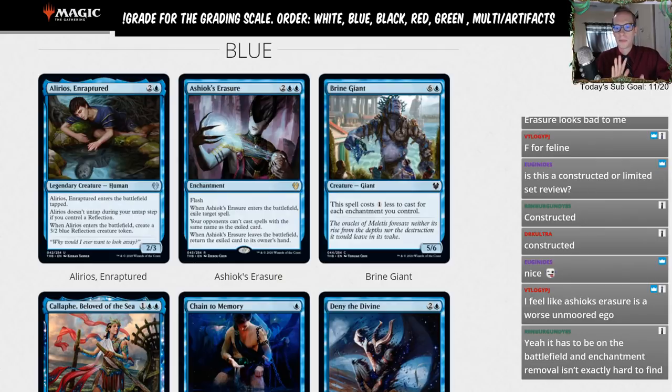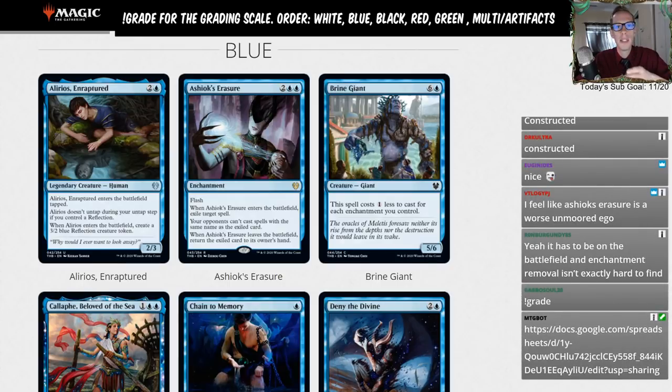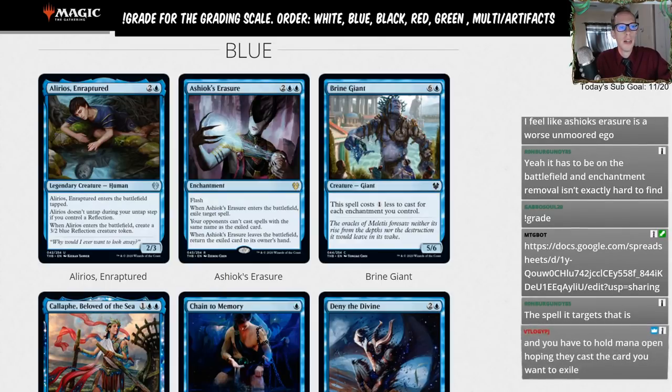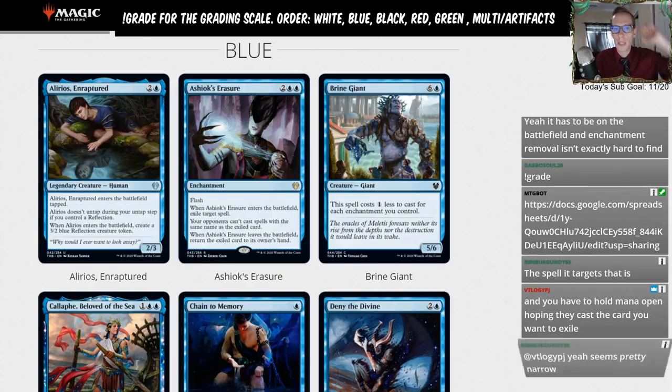For our rating system: we're giving cards an A, B, C, D, or L. L is for limited — cards that won't see standard play. A's are cards that will see a lot of standard play in multiple decks, like four-ofs in multiple decks — think questing beast, murderous rider, bone crusher giant. B's are cards that see a good amount of standard play in a support role, like Torbran or Realm-Cloaked Giant — could be four-ofs but only in one deck.